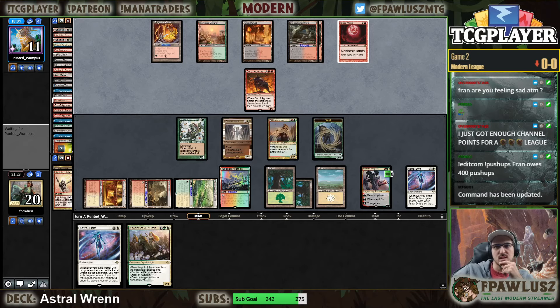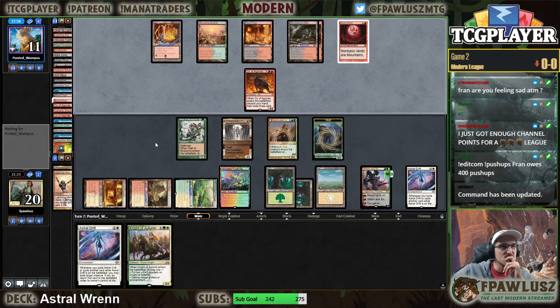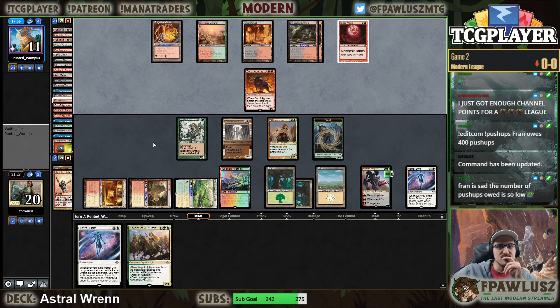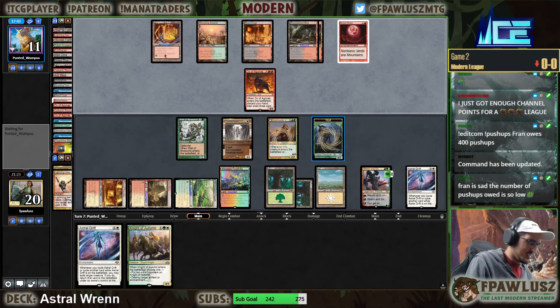Chat asking about Psycho League points - God damn it, Stabs. Number of pushups is so low. 400 is a lot of pushups. I'm going to close the board because I think that's the big thing.